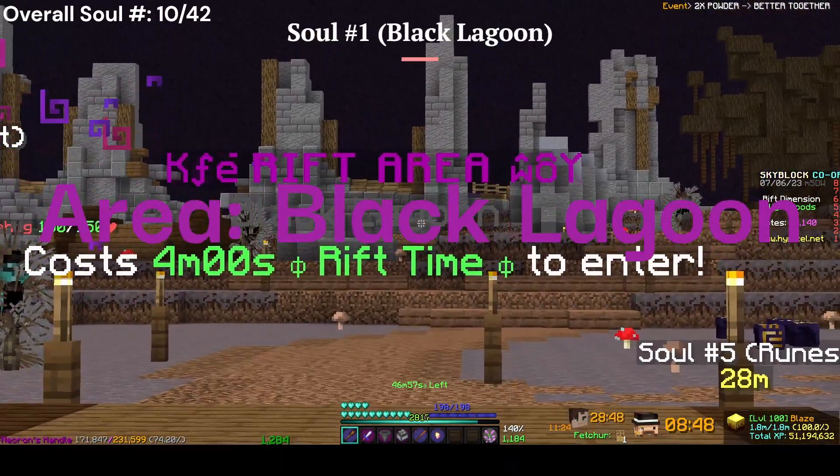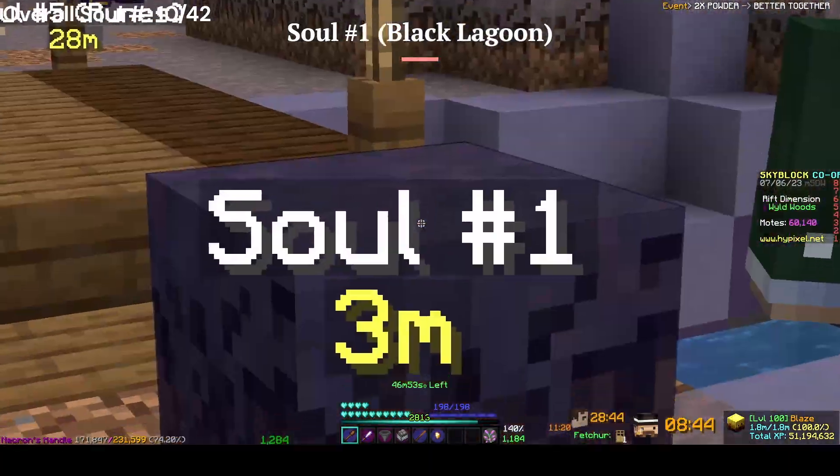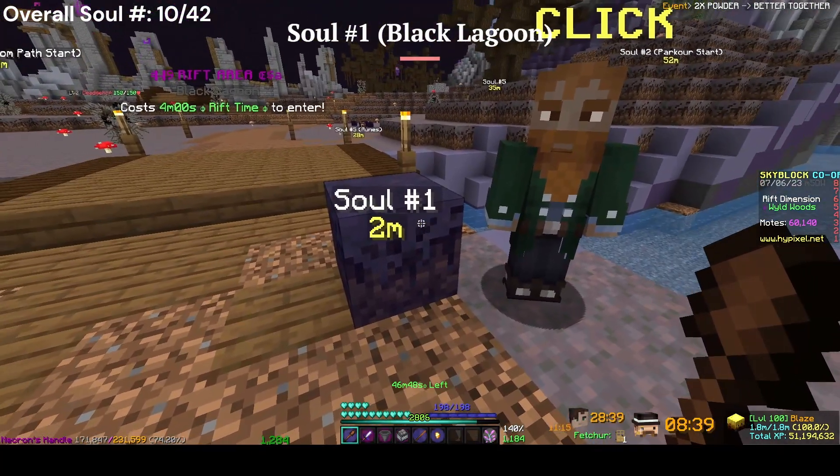Now we're moving on to the Black Lagoon. There are five souls in this area. The first one — all you have to do is talk to this guy for about two minutes and he'll give you this soul, and his block will disappear.